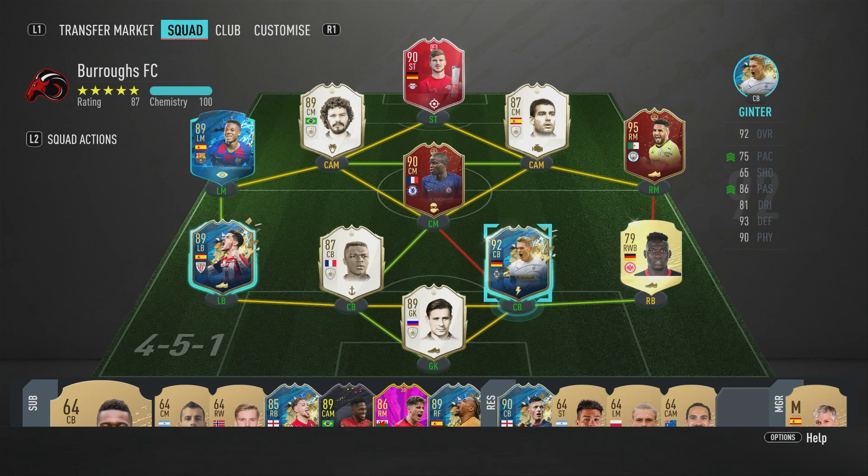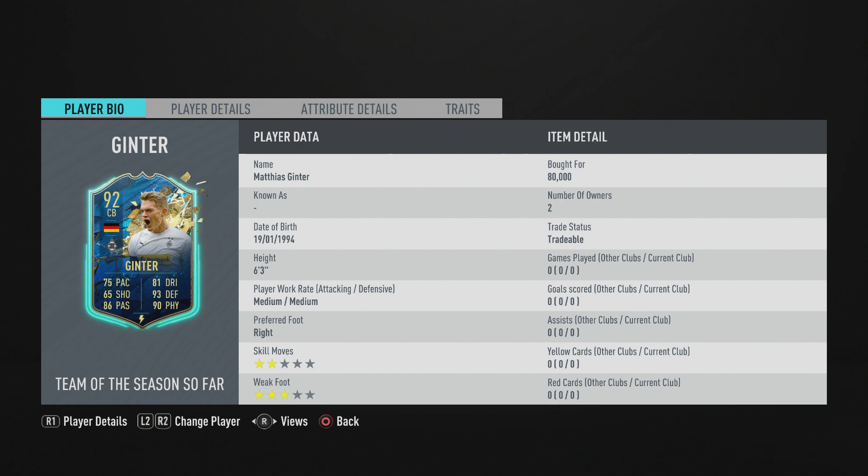Welcome back to another player review. Today we're reviewing the 92-rated Team of the Season Ginter. This card looks incredible — hopefully I'm pronouncing his name correctly, let me know down below. He's been on form all season, which is why he got this TOTS card. I picked him up for 80k, which I feel is a very good deal.